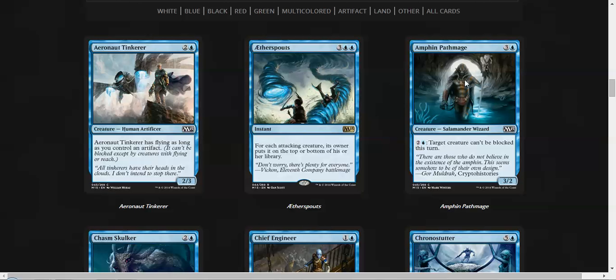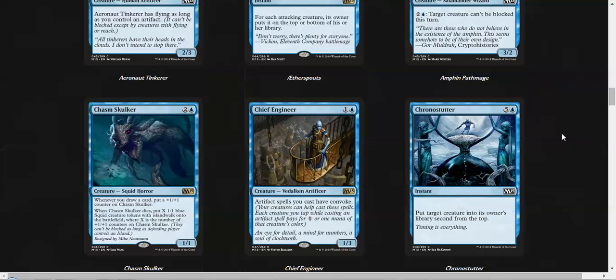Amphin Path Mage is a 3/2 for 4, so that's fine. But it has the 3-mana ability where target creature can't be blocked this turn, and that's really good at blowing past board stalls, which I think can happen in this set. There's a lack of a lot of good removal. He's also a salamander wizard — creature types, awesome.